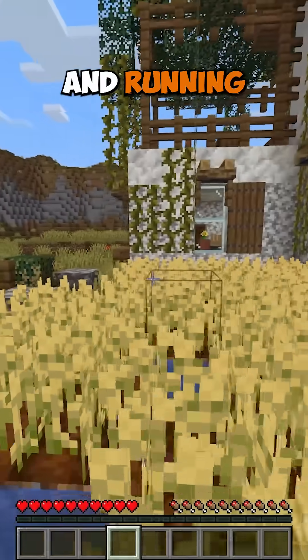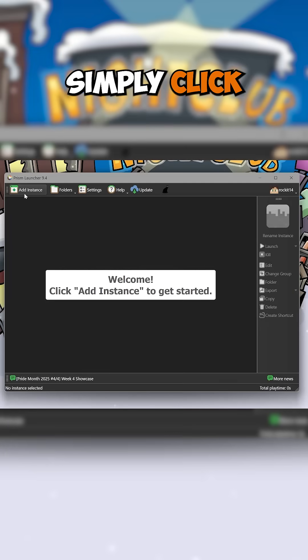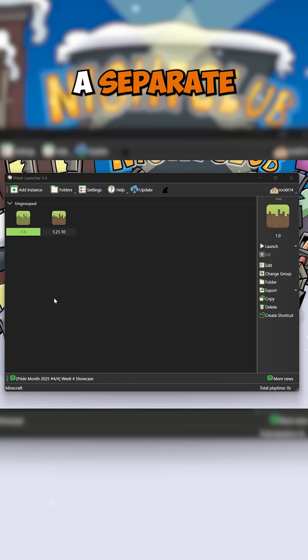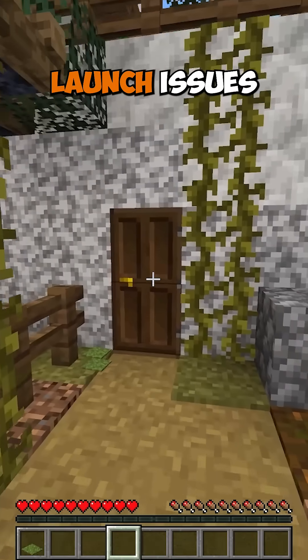This launcher has zero bloat and running the game and installing mods is incredibly easy. To play, simply click Add Instance, select your version, and click OK. The best part is every instance you create has a separate folder, so you don't have to worry about mods or settings overlapping and causing launch issues.